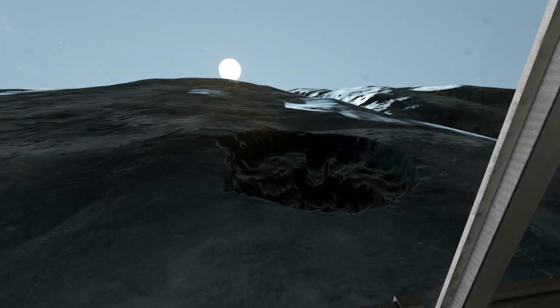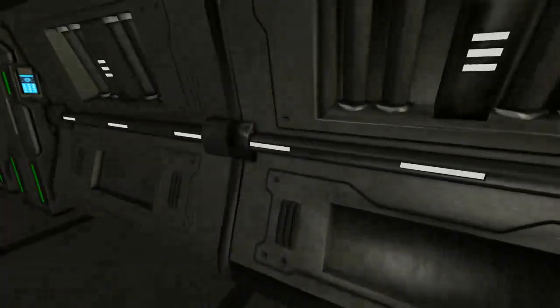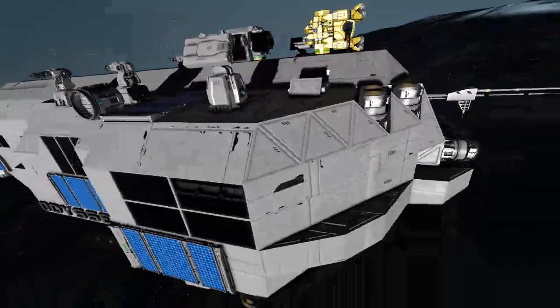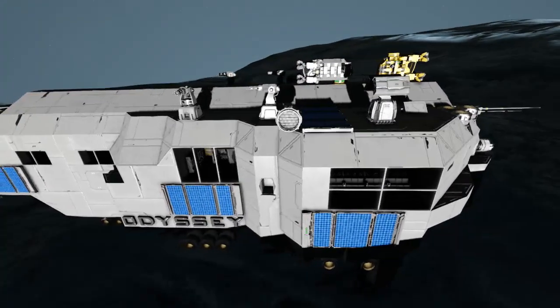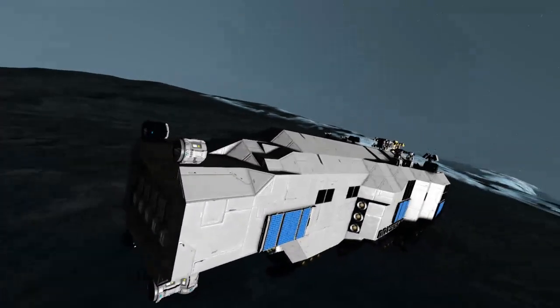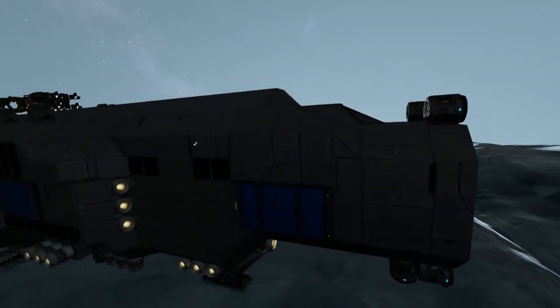Including a failed mining rig. To give you guys an idea of the ship — this is the Odyssey. She's an exploration craft that was built in survival. She's got mining drones on the front spine as well as a forward mounted hangar with a mining craft in it.